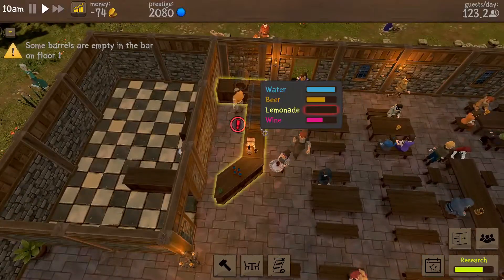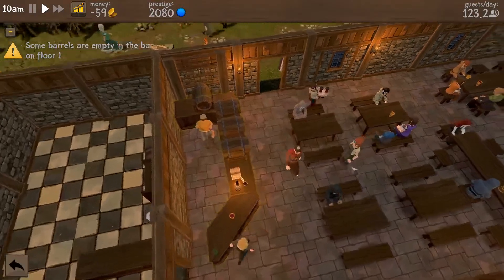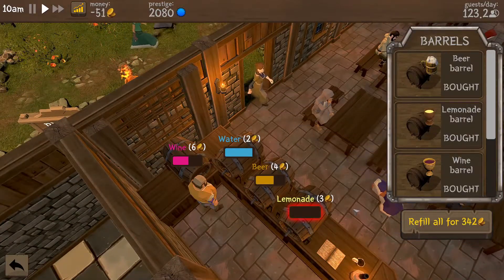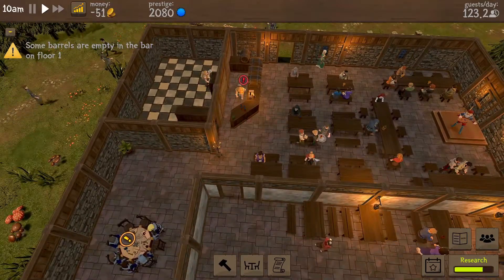We're currently running out of some stuff. We need cash - we're low on cash. We can replenish that, we're out of lemonade. Get your booze! I kind of want to get this area decorated in this episode, make it look a little bit better.